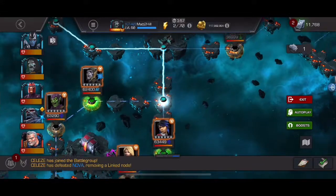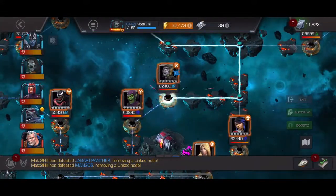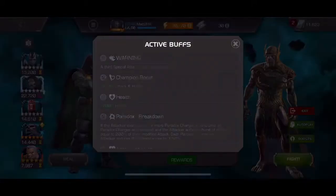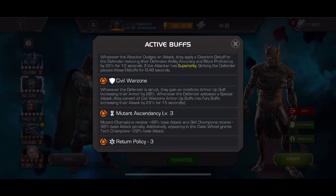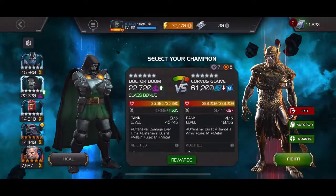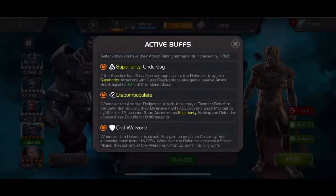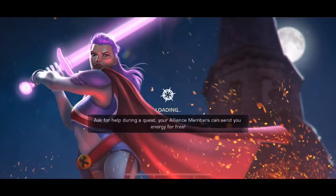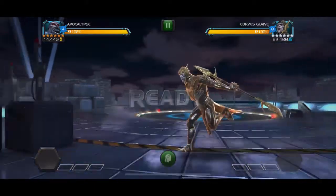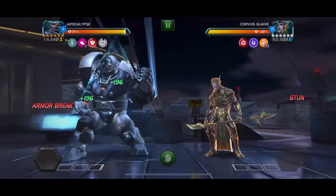Coming to this Corvus fight — that was the end of one of my days, so I moved up, got the energy, and waited until the next morning to do this. I decided to use Apocalypse because of the mutant boost from the mutant ascendancy node. All mutants get 40% extra damage, plus if they're at a class disadvantage, they also gain a bonus attack from the superiority node. The plan is to just use Apocalypse for this fight.